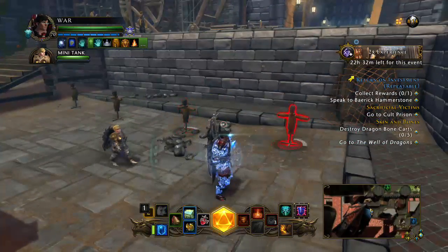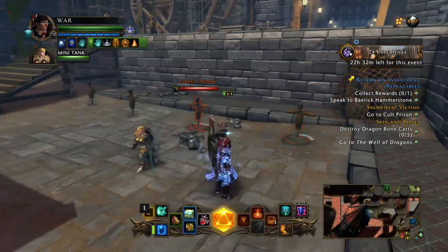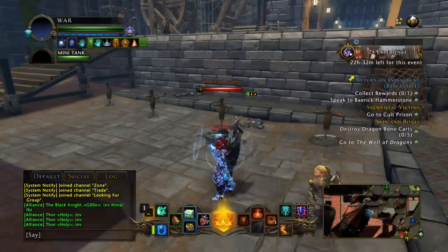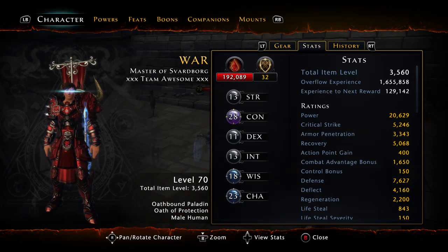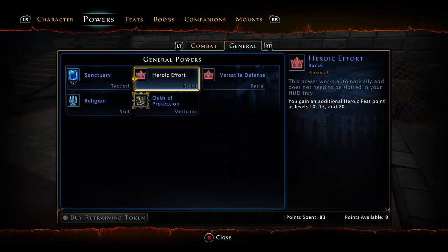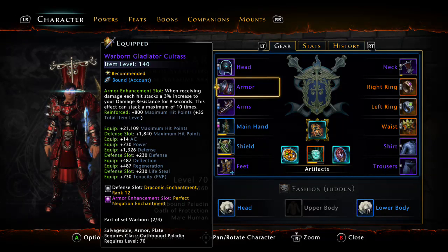There are a couple different ways you can play this class. You can use the Healden, which is good — maybe if you want to do a Healden build — but it's a completely different playstyle from the Protection build. So without further ado, let's get straight into it. First things first, we're going to start with the attribute roll and the race. The race is hands down going to be the human for the purpose of Versatile Defense as well as their Heroic Effort: three extra feats and 3% higher defense than any other race.